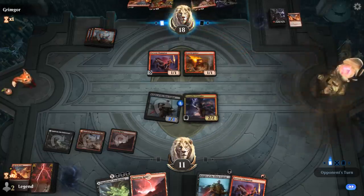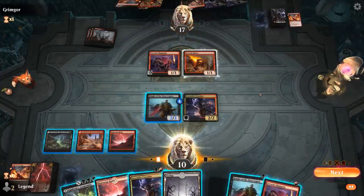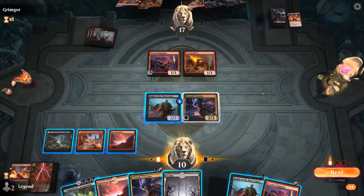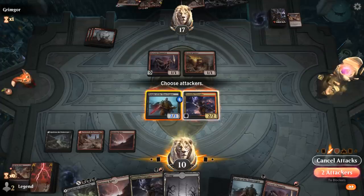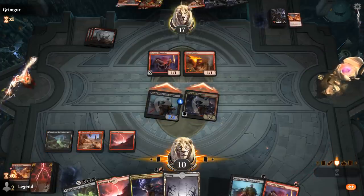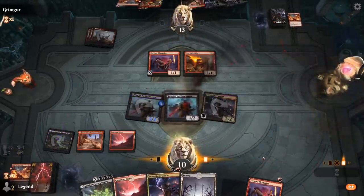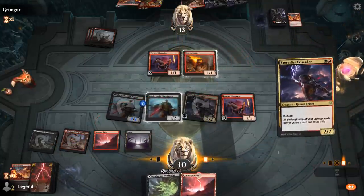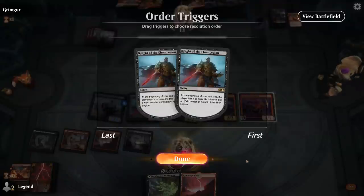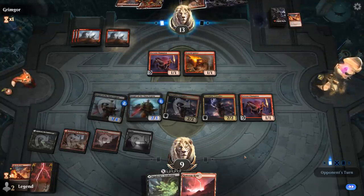Opponent is going to Light Up for 3 mana, finding Annex and another Light Up. Annex is pretty scary with Embercleave. So I can attack and just play all the Knights essentially. I'm okay trading Crusader for both 1-drops here. So we've got some blockers back, double Crusader — as soon as we find the Scourge, we're in business.